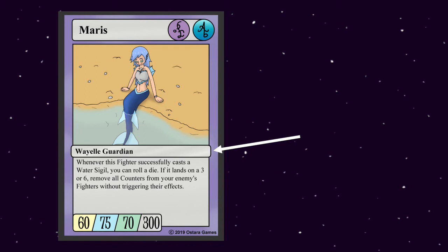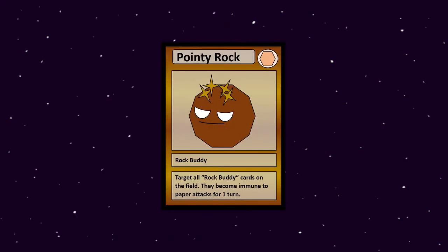Right now in the game, these are all very minor, irrelevant pieces — there aren't any abilities that impact the fighters depending on what regions or vocations they are from. But to get back on track, let's use the Rock, Paper, Scissors example again. Let's say that our card, Pointy Rock, gives the following effect: "Target all rock buddies on the field — they become immune to paper attacks for one turn." This would be a way that classification of cards interacts with the game, using an effect to target all cards classified as a rock buddy to grant them a certain effect.